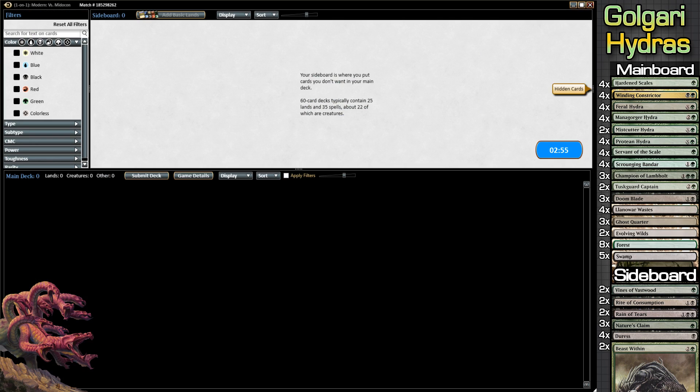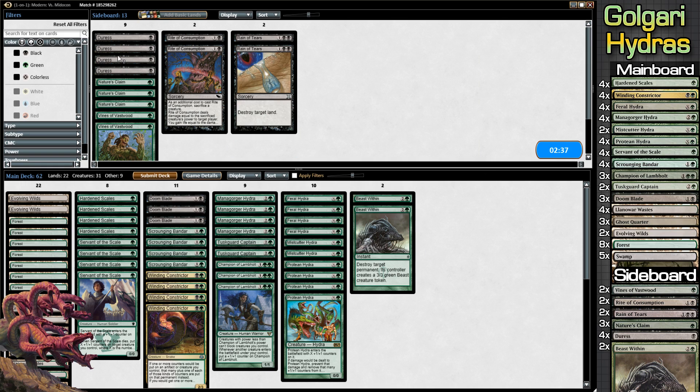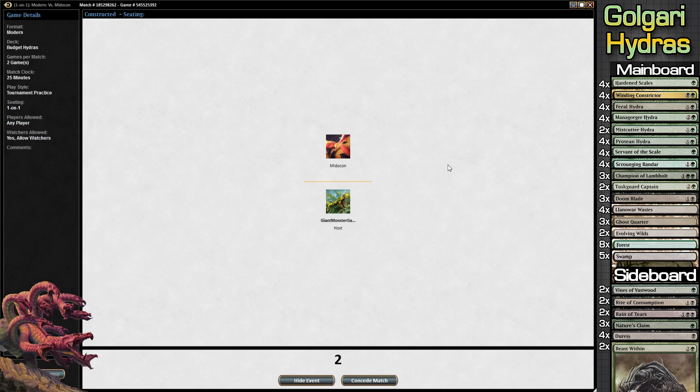We're going to go to sideboard and see what we have. We are playing against a green deck of some sort, and it looks like he's trying to go for some crazy combo of getting a ton of stuff into play, so maybe some Beast Within might be a good idea. I think we're going to take out the Mistcutter Hydra, because we're not playing necessarily a blue matchup and we don't need to be out of the gate swinging for serious damage. Going to Game 2.